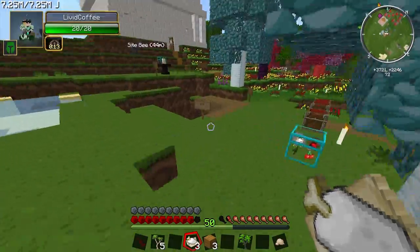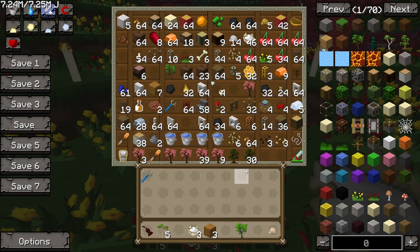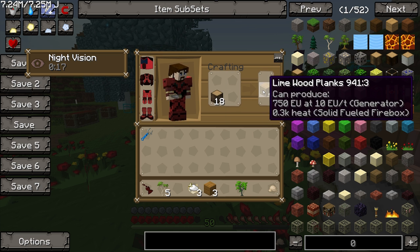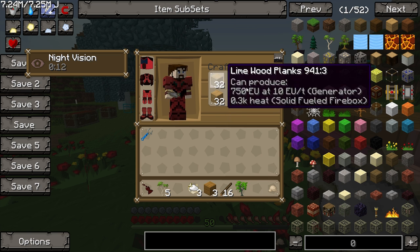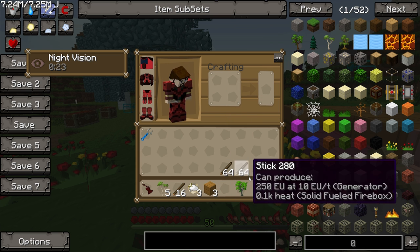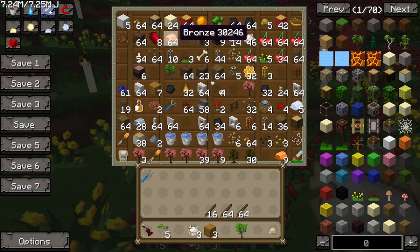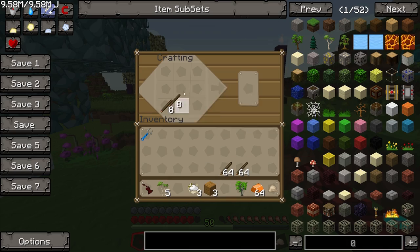I'll graft off a few saplings and make a few more grafters - some lime wood. I need access to the induction smelter - it's upstairs, plugged in with a lot of power. You can move it and plug into the mains if you want. To make hardened glass, I put pulverized obsidian and lead in the induction smelter.